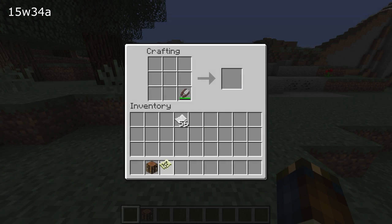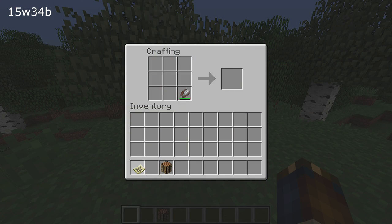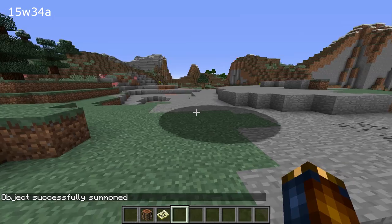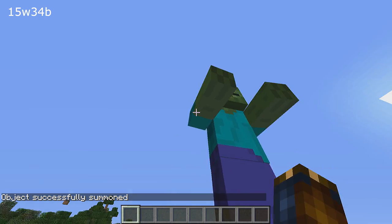In the previous snapshot we got changes for how maps are handled but also new map bugs with player markers not appearing on maps. That bug is now fixed. We also had a new interesting bug where giants would not render a model and that is also now fixed. Giants have not been removed from the game, they are back in action.